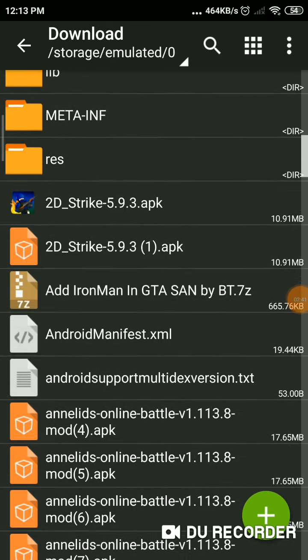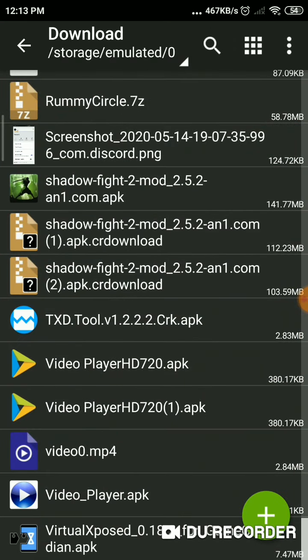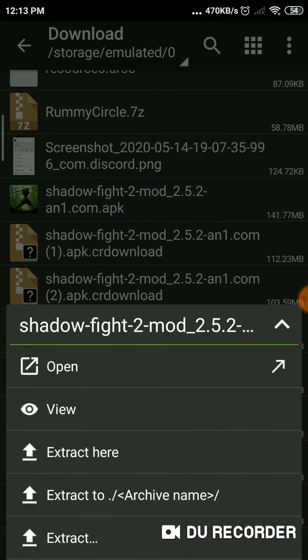You can just go to your file manager and you'll find the file. It will actually take you straight to the installation, but I'm just showing from the file manager.